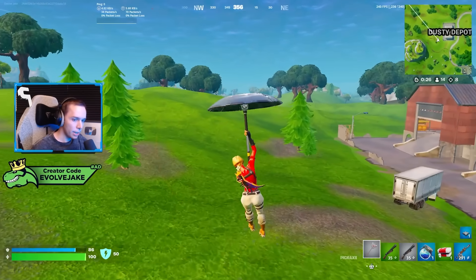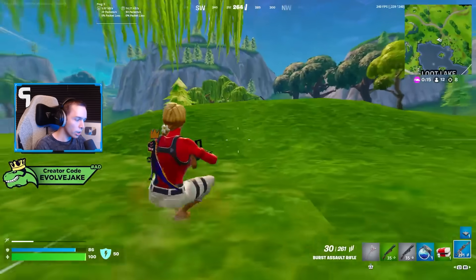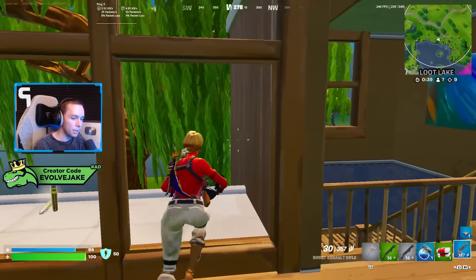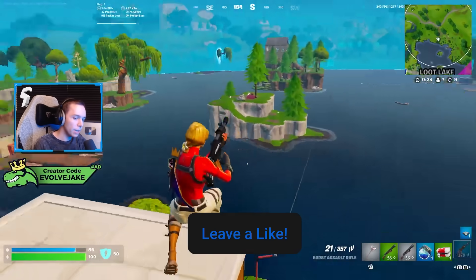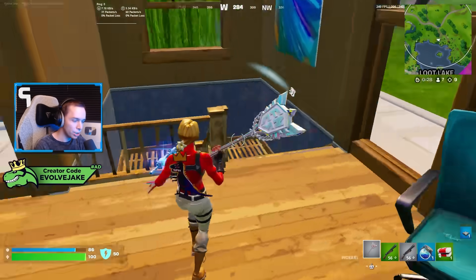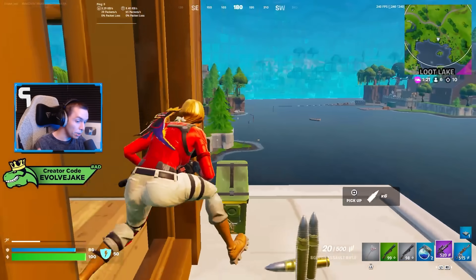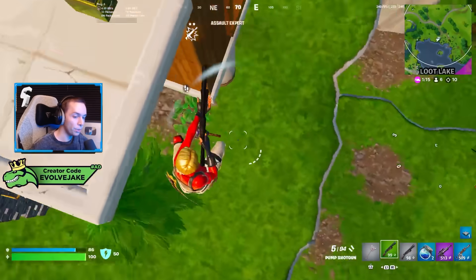You can actually place traps in zero build — this has never been a thing since zero build was added to the game. It's just kind of awkward to make it work because there needs to be an actual fully built floor piece. There are certain areas on the map with broken floors where you can't place it — it has to be in a house, a shack, or on top of Dusty Depot. You can't just place the launch pad in a field, which definitely limits how useful it is as a mobility item.